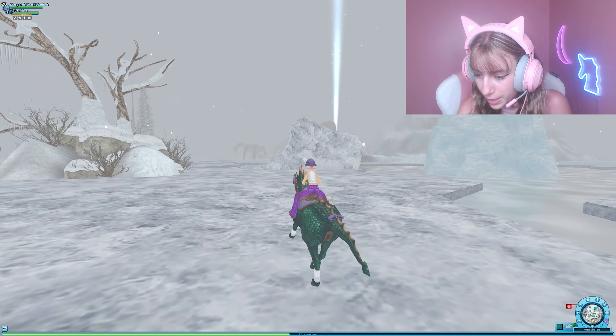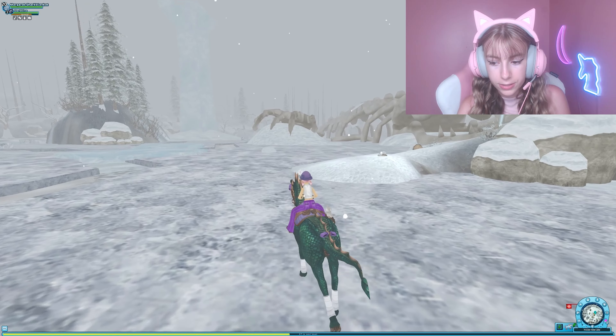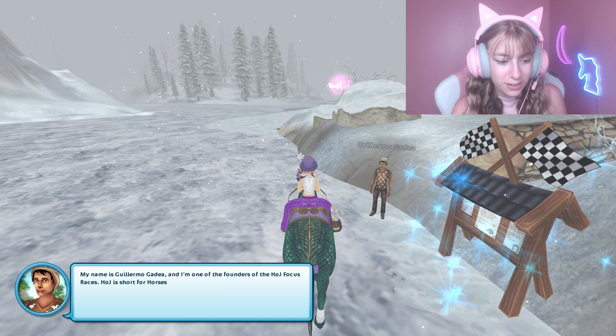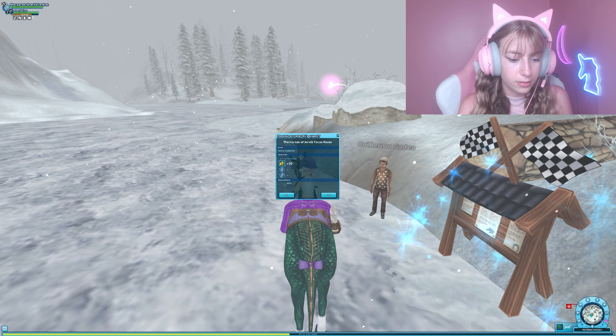I'm just gonna look on my mini map and see where we have to go. It should be somewhere near the dinosaur — yay, I found it! That took a lot more effort than expected. Hello there, it's freezing out here! My name is Guillermiro Gadia and I'm one of the founders of the Horses of Yorvik focused races — HAJ is short for Fortunate. Meet and bond over the love for horses. This time we have set up a special horse race.